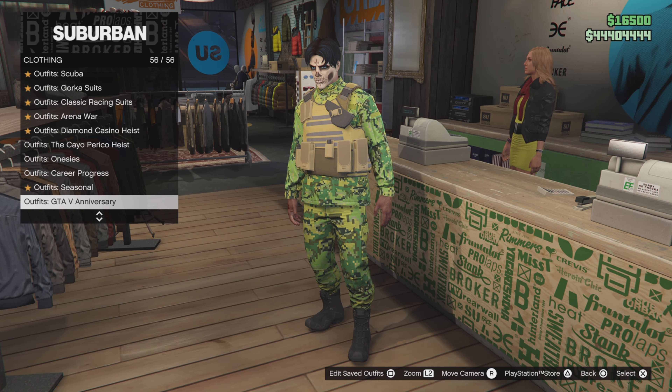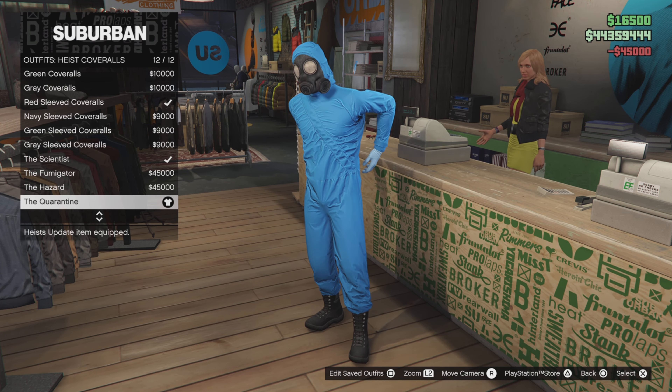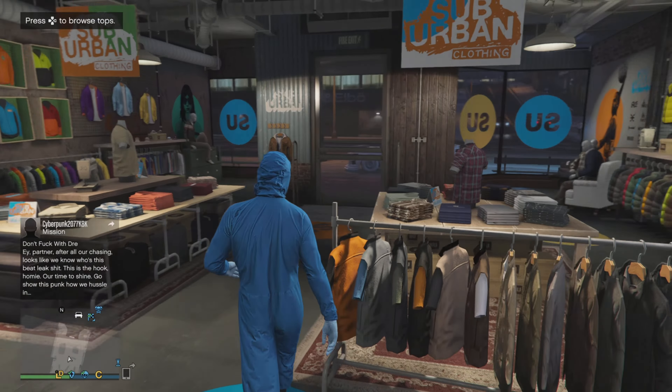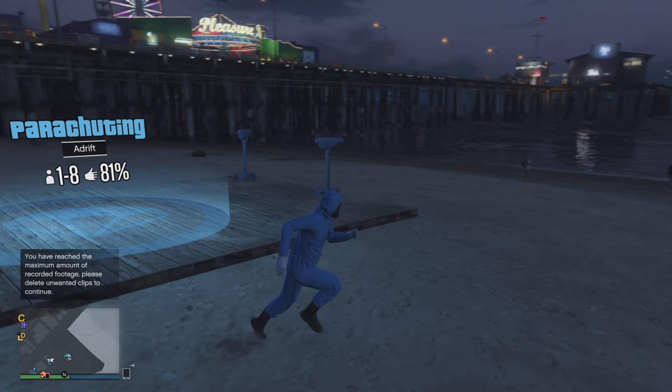Once you've saved the outfit, all you're going to do is go down to heist coveralls and put on the same heist coverall I do on screen. Once you've equipped this heist coverall, you can make your way down to the pier where the telescopes are.